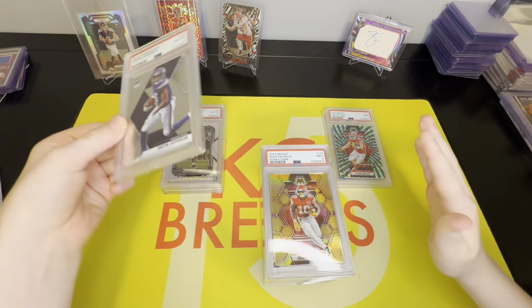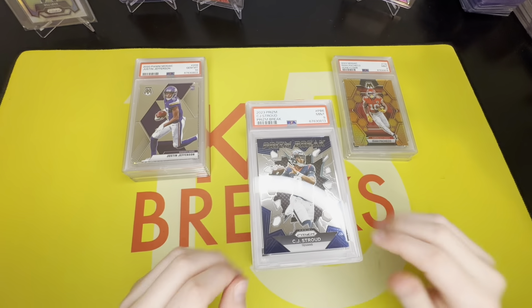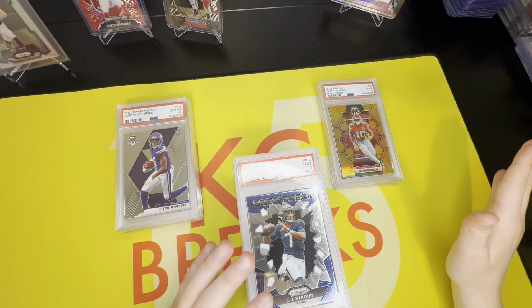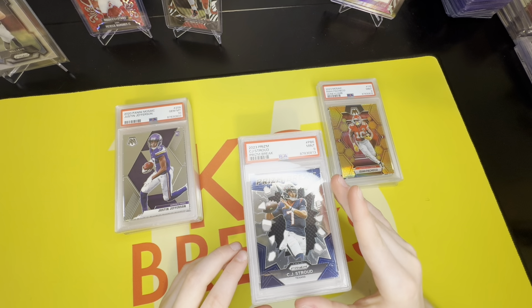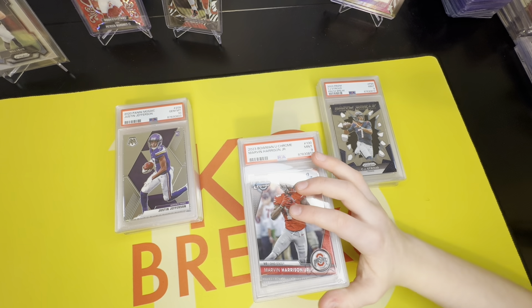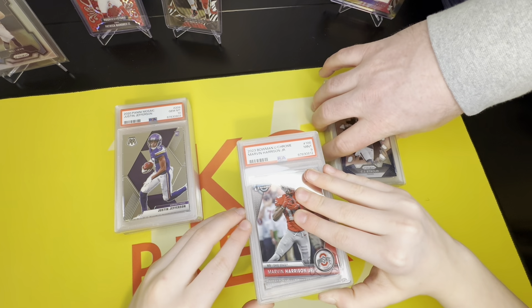We got a CJ Stroud Prison Break — a nine. That would have been huge as a ten but a nine is still good, I'll take it. There's a little something not right in the middle of the card. Another Marvin Harrison Jr. — another nine. For the Marvin Harrison it's our first Bowman one. Nines are still worth around what raw does, maybe a little bit more.